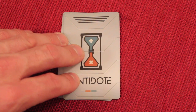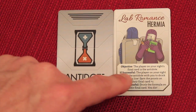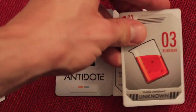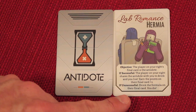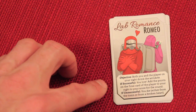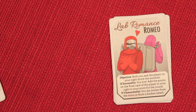The last module is the lab romance. These cards are face-down in the middle of the table. As an action, instead of the three major actions, you can take one and secretly look at it — it's a secret goal. For example, one card's objective is that the player on your right's final card is the antidote; if successful, you share their antidote and earn the points on their final card plus two; if not, you die. Another might require both you and the player on your right to drink the antidote together. These modules give secret goals — pushing you to keep things hidden, give information away, or coordinate with or against other players.